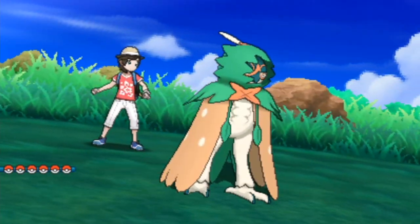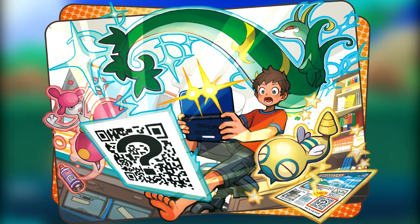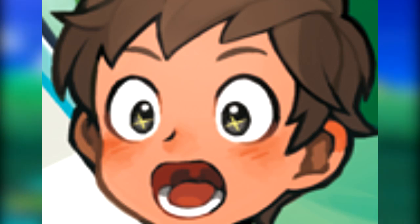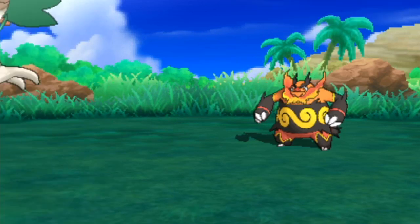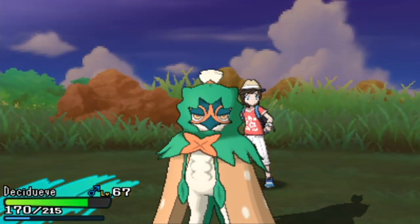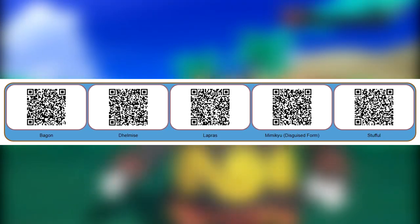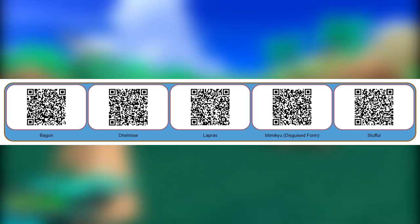Before we get into the final part of the QR scanner and Island Scan feature, I want to show the official artwork of the QR scanner on screen right now. Just look at that goofy face by the player character in this artwork — oh my god. To wrap up this episode, there are actually five special QR code patterns that were released officially via global missions — like the second global mission in the Festival Plaza — to earn points. These five special QR patterns are worth 20 points each, which will conveniently net you a pretty much freebie island scan on any island you want.